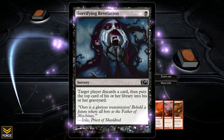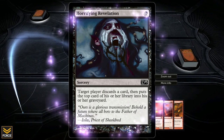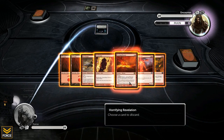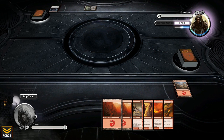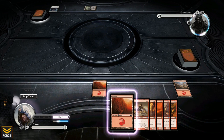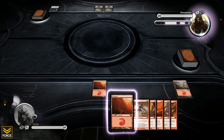Horrifying Revelation: target player discards a card and puts the top card of their library into their graveyard. That is obnoxious - I'm going to have no hand very quickly. I have to pick something. His entire deck is going to be filled with that. It's going to be pretty frustrating. Luckily, he's going to empty his hand pretty fast if that's literally all he's sitting on.